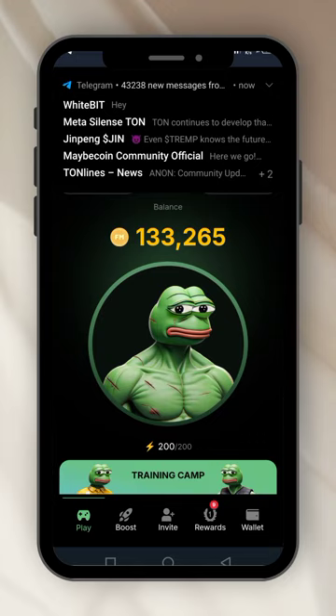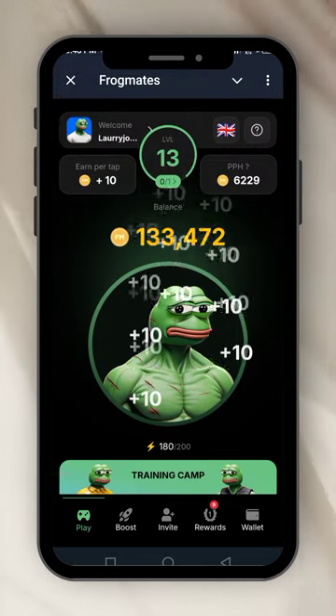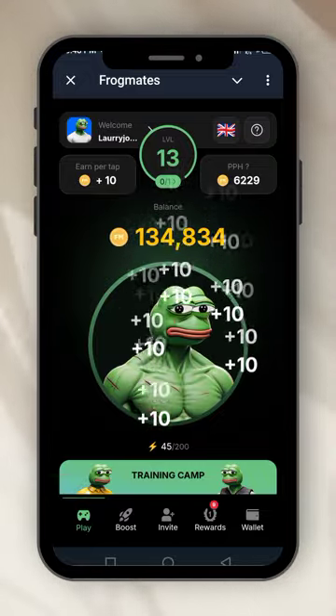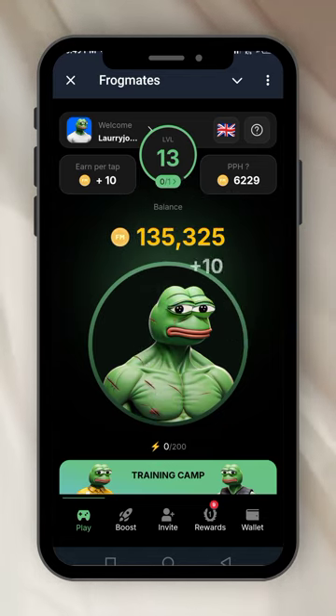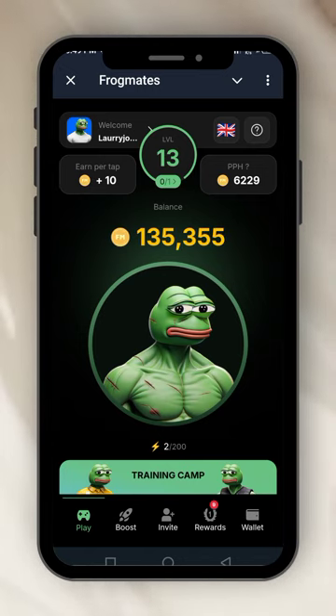When you are mining FrogMates, you just tap. As I always say, I tap with my five fingers — that's why you're seeing all these 10s everywhere. Just bring your five fingers close together and tap on your screen, that's all. Down here is the training camp, which is not clickable.